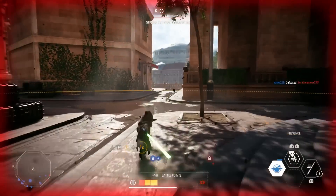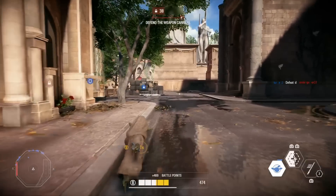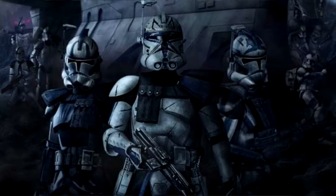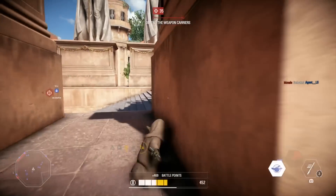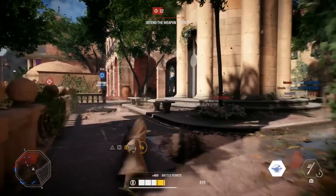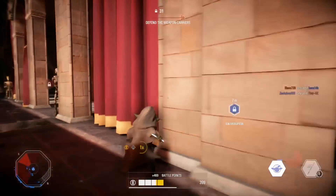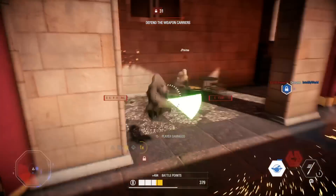Finally, the last confirmed skin is the 501st Legion, coming alongside Anakin Skywalker in winter. The 501st is one of the highest requested clone skins, and the white and blue armor is going to look amazing in Battlefront 2. Once the 501st and the Coruscant Guard get added, they will be my go-to clone skins. I can't wait to see the different colored armors running around the battlefield.